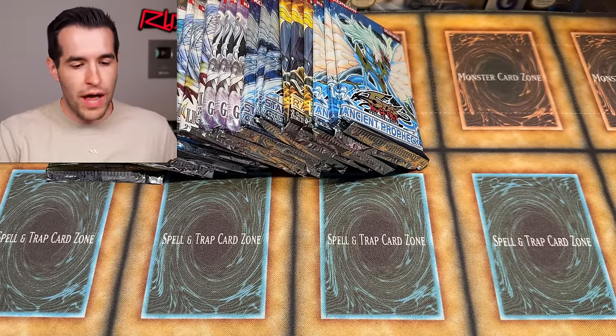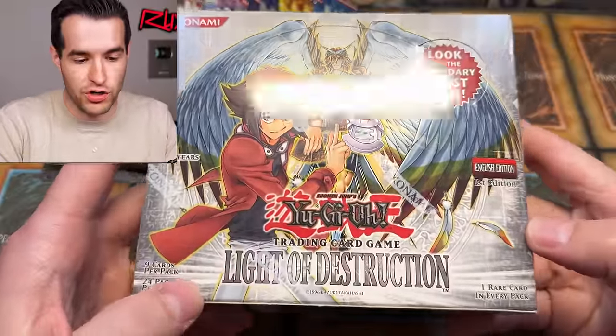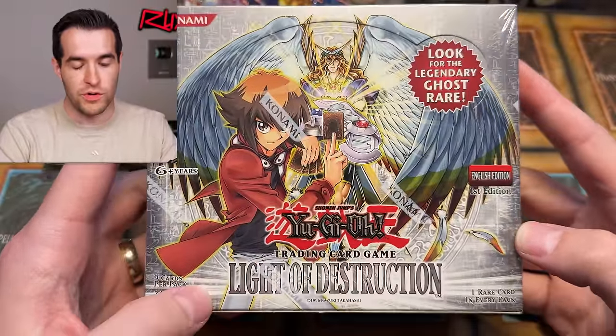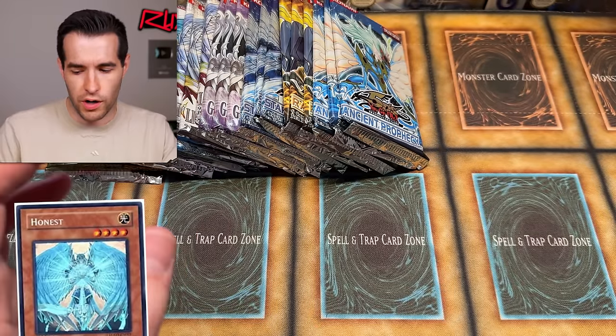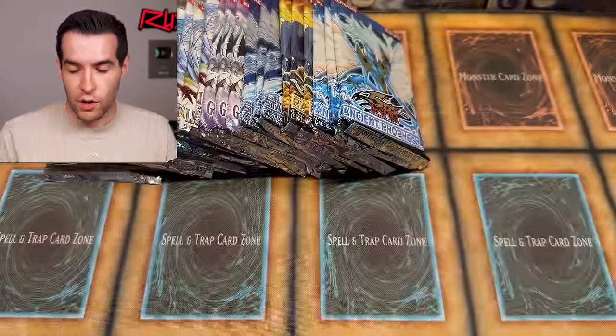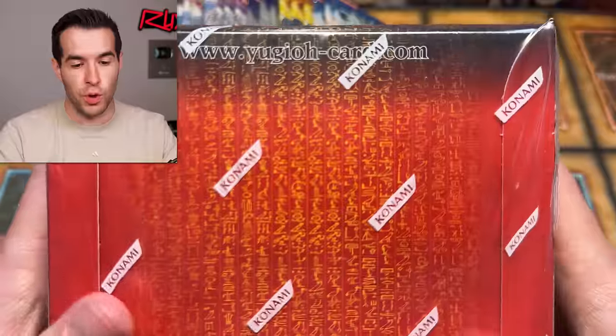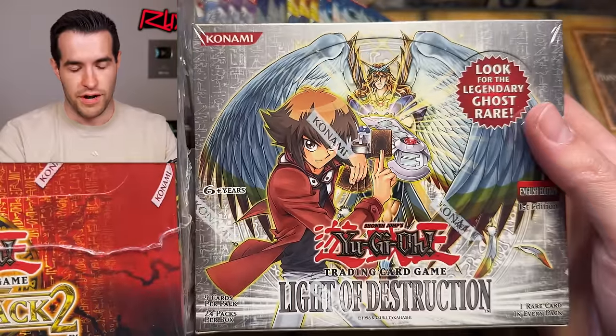We're opening all this to get you guys ready for tonight's stream where we are opening two epic products. A first edition Light of Destruction booster box from 2008 - very, very rare. You can get the Ghost Rare Honest from it. We're giving away a first edition Ghost Rare Honest near mint condition. We also have Retro Pack 2 opening up - two insane products on the whatnot stream.